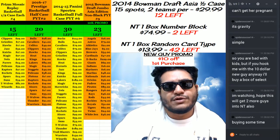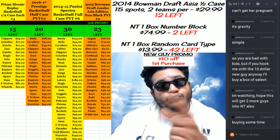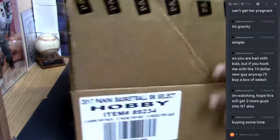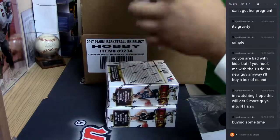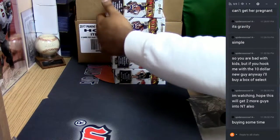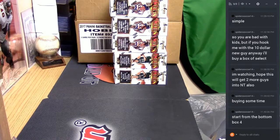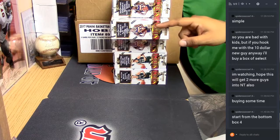Yo, whatever everybody, it's time to get personal! We're gonna do a box of 2017 Select Basketball — you selected it, it's yours. Well, you haven't selected it yet because you gotta pick which box. So here we go, I got five boxes as you can see. Let me lay them down for you — one, two, three, four, five. Let me know which one you want. Start from the bottom, box four — is this the weapon of choice?